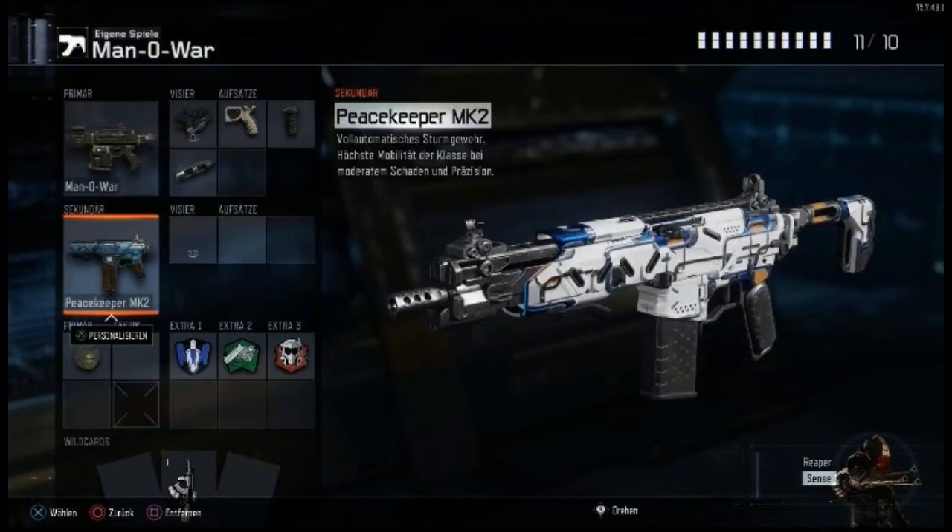Hey guys, what is going on, it's DirtyHD and today we've got an amazing video of a new DLC weapon that could be coming to Black Ops 3. It's an old weapon because it was in Black Ops 2 — it was the first ever DLC weapon released and it was called the Peacekeeper, but now it's called the Peacekeeper Mark 2, which I'm guessing MK stands for Mark, meaning the second variation of the Peacekeeper.